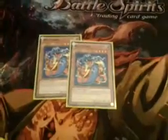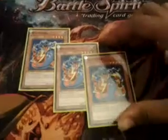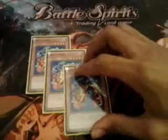Then I have three new additions — Watt Cobras — that recently came out in Photon Shockwave. They can also attack your opponent directly. When they do, you select a Watt Monster from your deck and add it to your hand. It's actually mandatory that if you do attack directly, you have to search and add it to your hand. But it's still good.